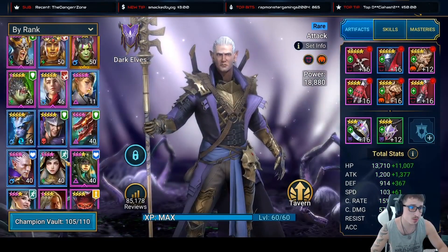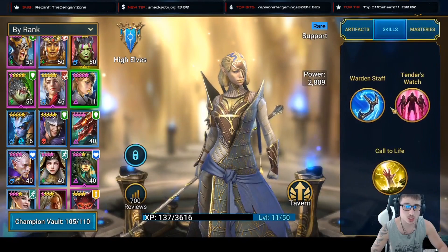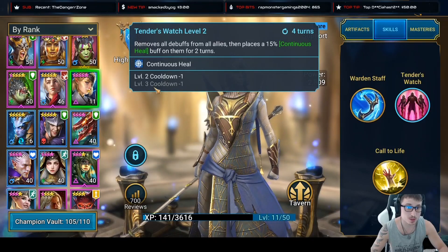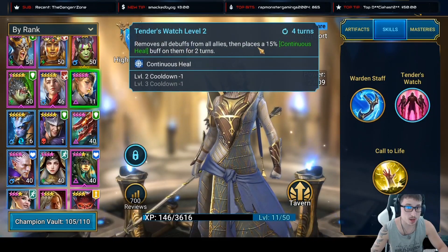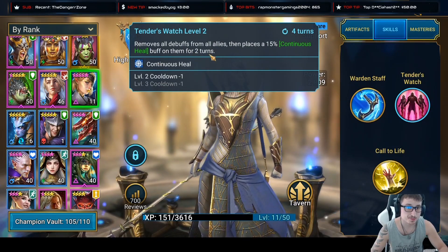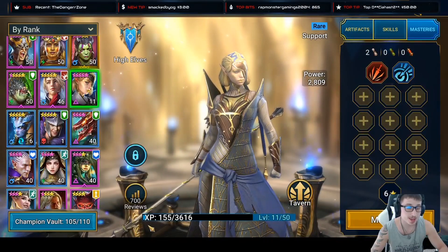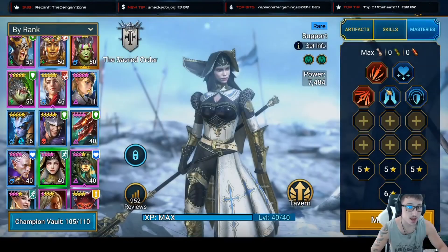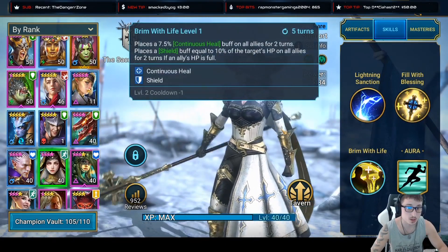I also have Relic Keeper and Frozen Banshee. Relic Willy Tender is actually really amazing if you can book her down - you can get that to a five-turn cooldown. It removes all buffs from allies then places a 15% continuous HP buff for two turns. If you can keep that up, there's a mastery to make it three turns and she'll be way more viable on your teams.